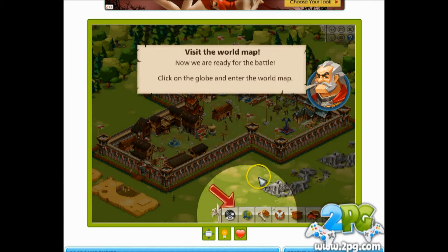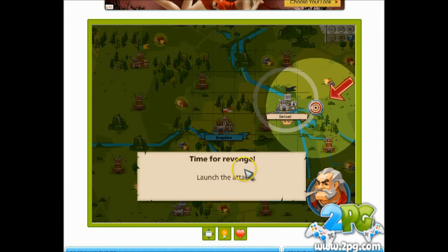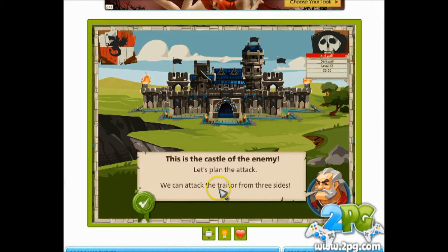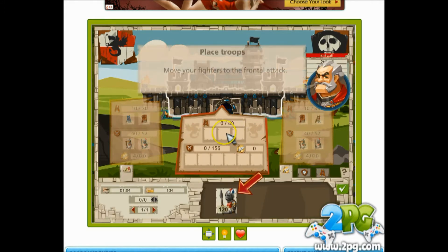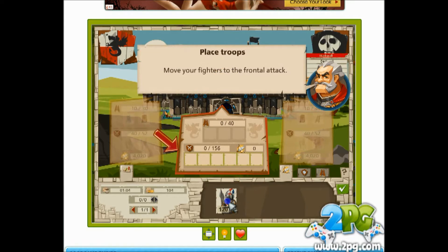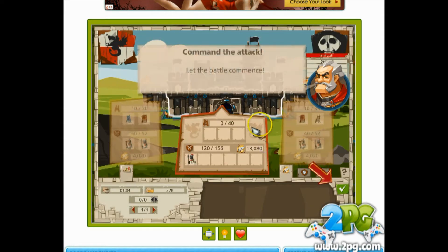Absolutely sir, now we are ready for battle. Click on the globe — the castle of King's Marauder is right in front of us. Click on the castle. Dark Wall — time for a fight. Let's launch an attack. We can attack the traitor from three sides — this game is all about strategy. I'll take the flanks, you attack the front. We've got all our stuff here with a soldier limit. Move your fighters to the frontal attack — let's click this and put them up here, send all into battle. That's 120 soldiers.